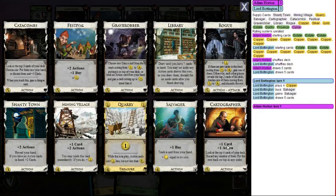Everything so far costs five. Next is Salvager at four dollars — it gives you a buy, then you trash a card from your hand and get money equal to its cost. Trash an Estate, get two dollars and a buy. Trash a Copper, get nothing but at least it's gone. Salvager is also great for trashing expensive cards you no longer need and effectively getting your money back.